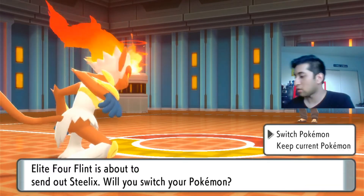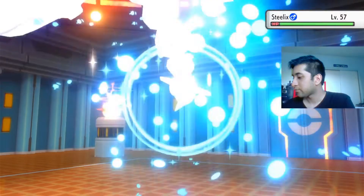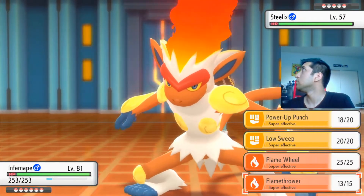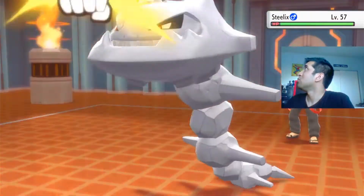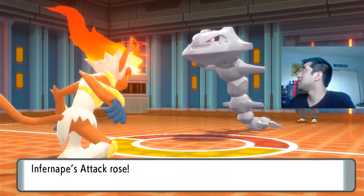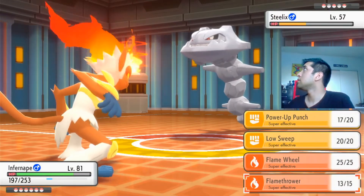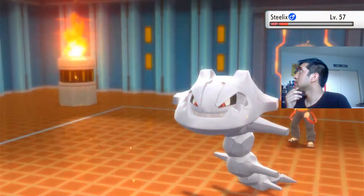I think Steelix — Fire and Fighting — we're keeping Infernape in. My Fire-type moves don't do too much. I'll try Power-Up Punch again — one-shot maybe? No. And then I'm going to go for the Fire move. Iron Tail — is that going to hurt? Okay, not that much. I predict a Full Restore of sorts here. They should kill it — yep, there we go.